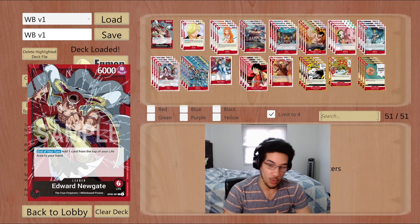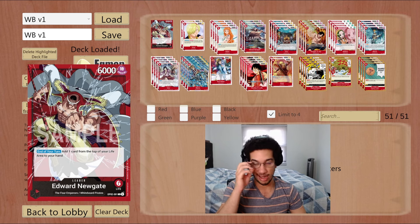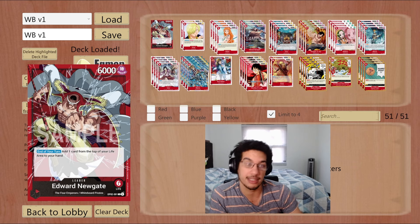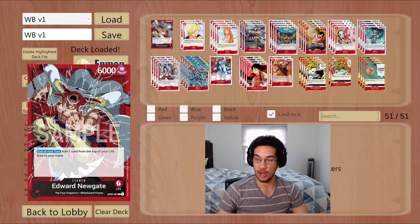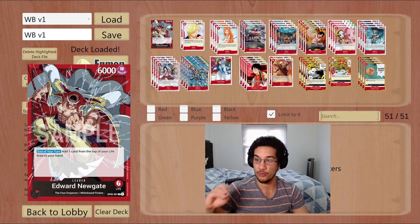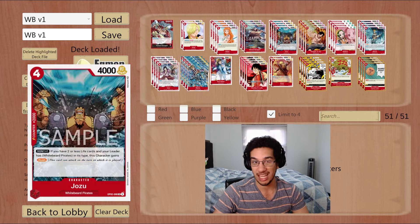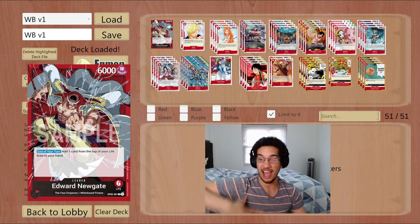If you're new to Whitebeard — maybe you started in OP05 or OP06 — it's really an aggressive deck. The 6k leader pushes so much pressure because opponents always have to give a 2k or take a life. That's why we play all these Rush cards: a mix of aggression and defense. You play the Rushers together with your 6k leader, and when you're at risk of getting killed, you leave two or three Don open to play Radical Beam and Guard Points.